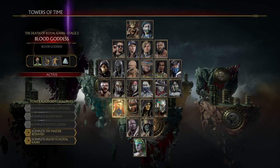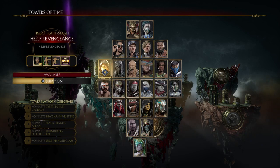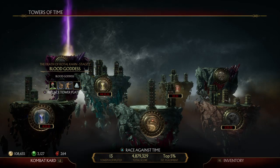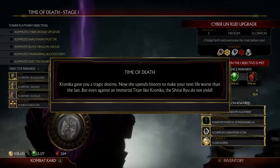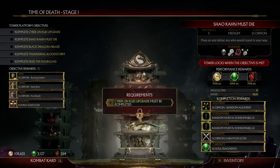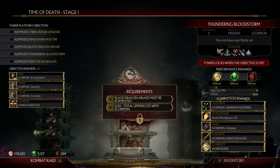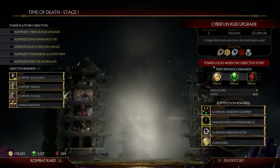To show you how it actually looks — I accidentally bought Scorpion — but when you do buy a character, it gives you the option to summon. You hold it and it resets the whole thing, and now it's specifically a Scorpion tower. I have to use Scorpion for this platform. You can see it's now Stage One, as opposed to Stage Two, so it works very much like the legendary Multiverse where you complete each tower.